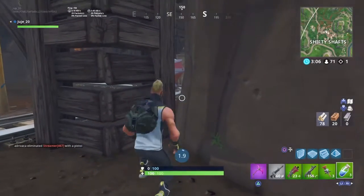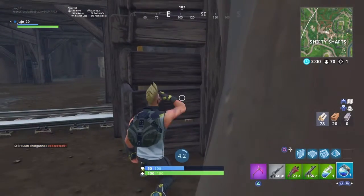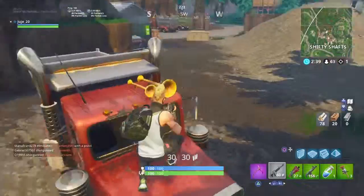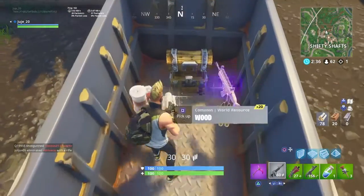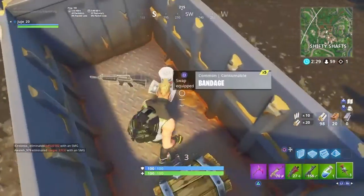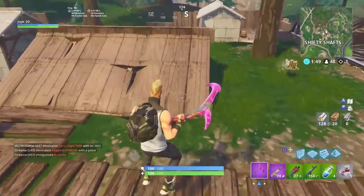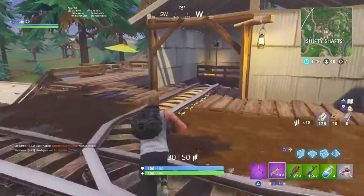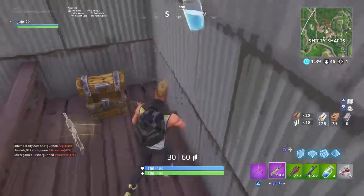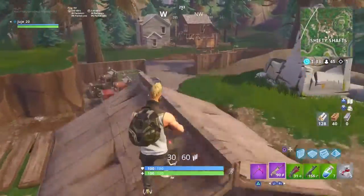Let's go baby! There's a chest in here — let's hope we get something good, like a scar. What did I just say? I said let's get something good like a scar and I actually got it! There are a lot of trees here and you can get shafts when you're building. There are some chests in there too. I said 'let's hope I get something good like a scar' and I actually got it!